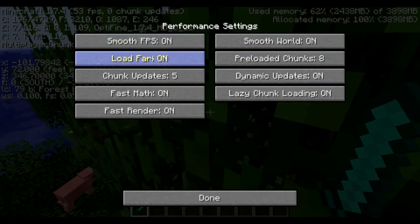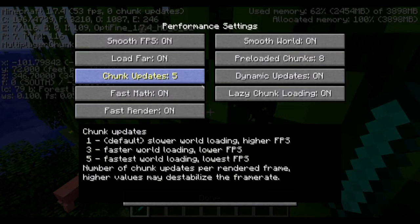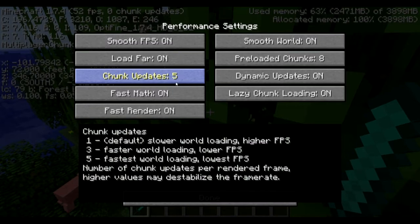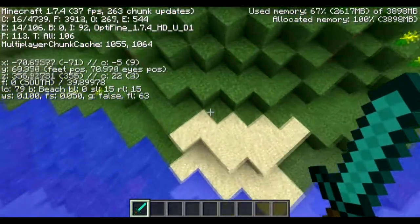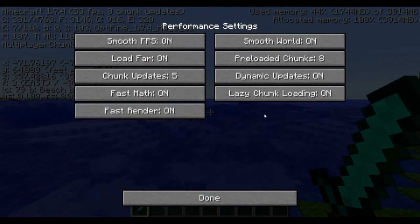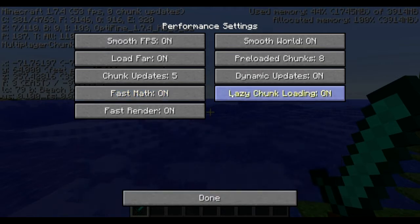Pre-loaded Chunks controls how far chunks load — similar to Load Far. Load Far also allows faster render distance switching without suffering lag. Chunk Updates I leave at 5 — that updates the chunks. If you have a slow computer leave it at 1; medium computer put it at 3; fast computer like mine leave it at 5. Dynamic Updates: if you're standing still it updates much more. It varies but I leave it on because I like having chunks updating constantly for better loading.